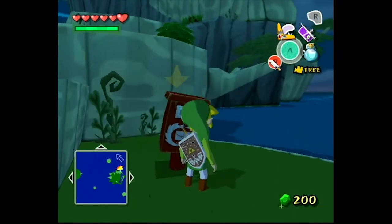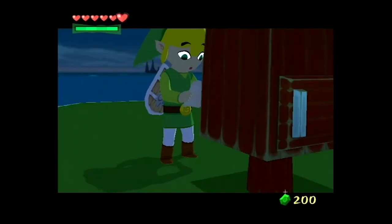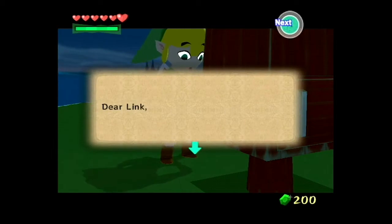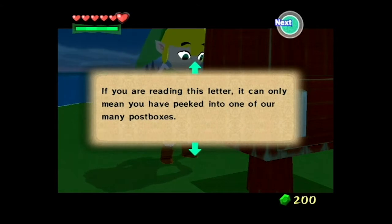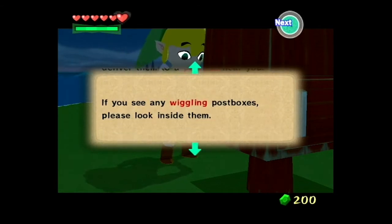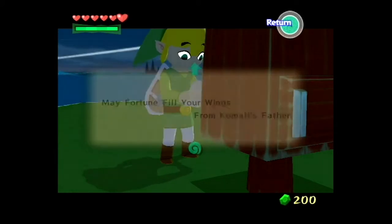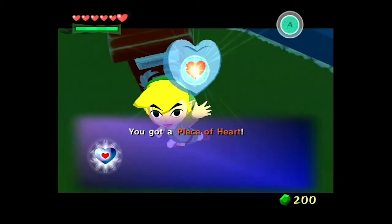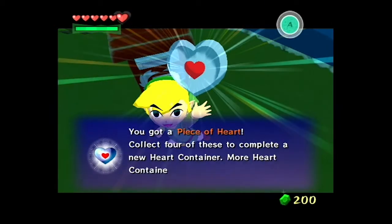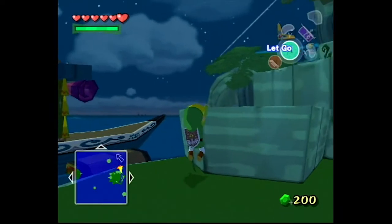So first we need to open the mailbox, and there's one letter. It's not really a good idea right now. The mailbox should wear a mask. And this is from Orca — no, I thought it was from Orca, but yeah, a piece of heart. A piece of heart. That's nice.